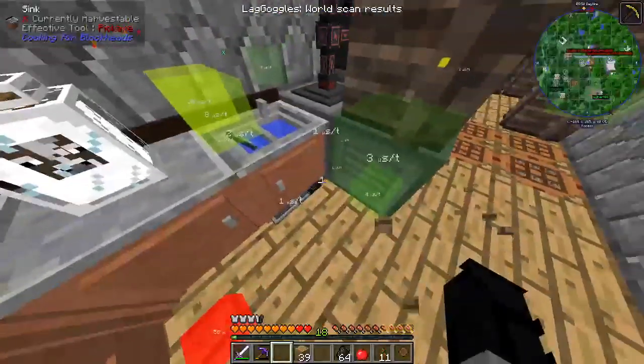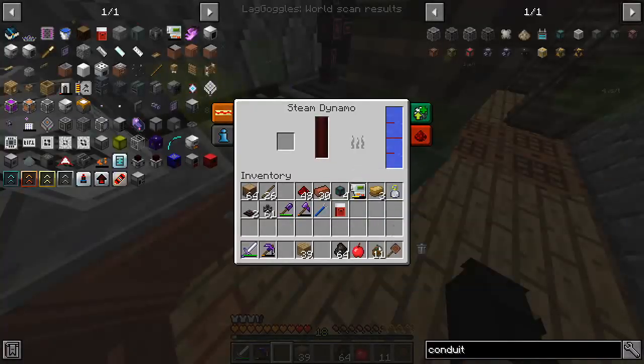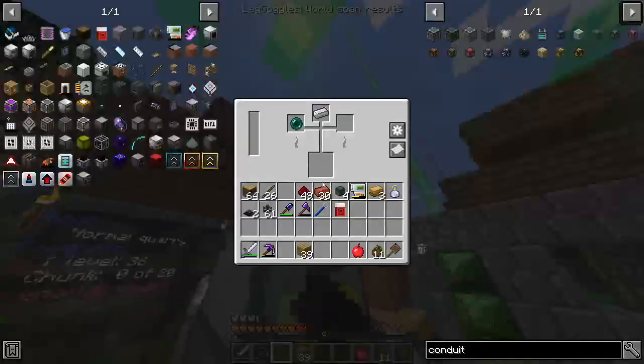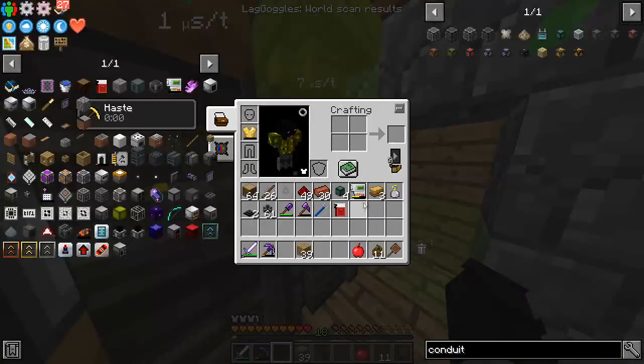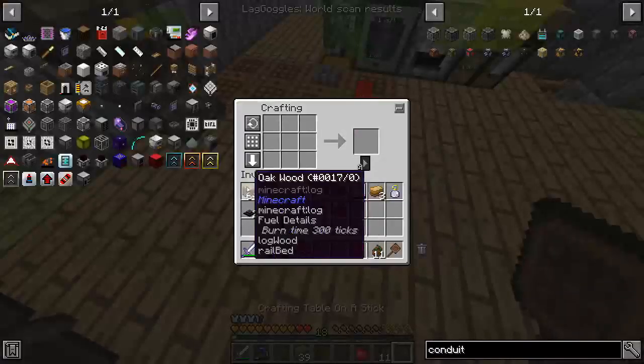We just need to fuel this. If I can reach down there, that should start cooking. We get some item conduits; we'll make a heap of crates.